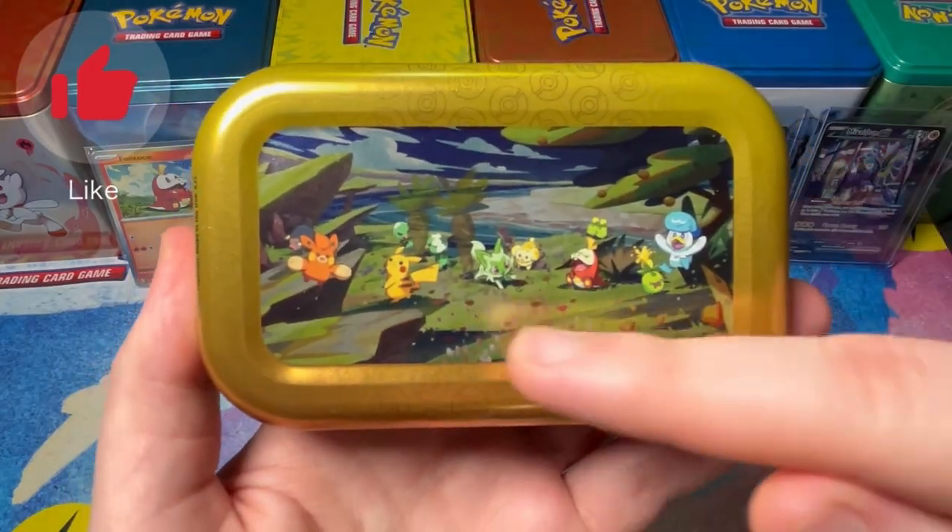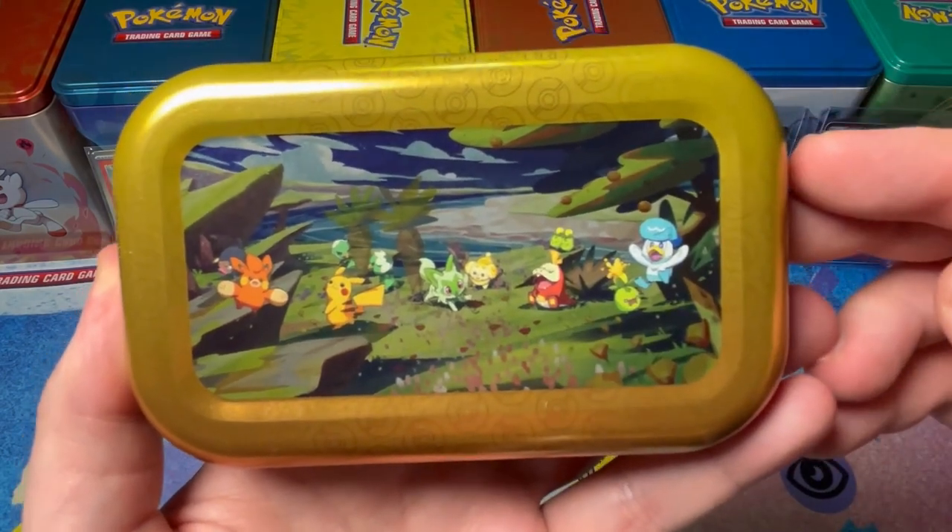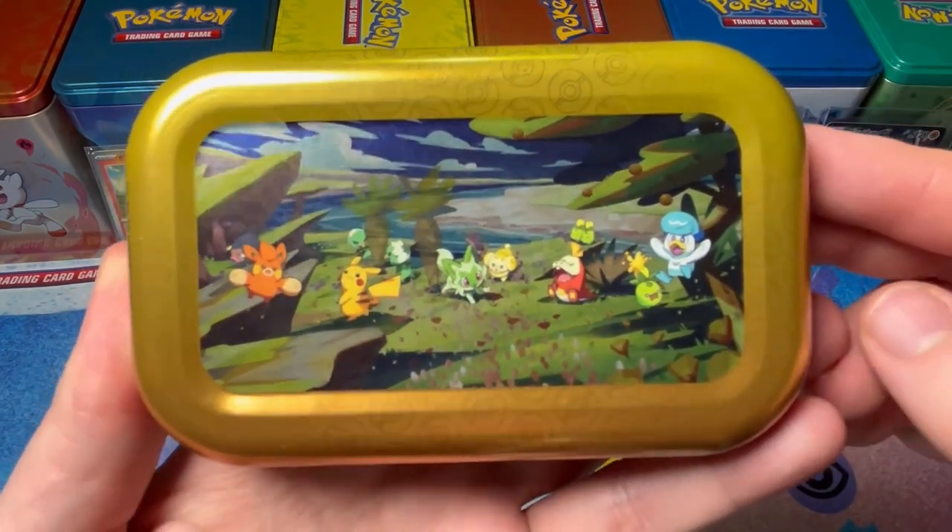Just like the Crown Zenith tins, look at the back — you've got all the characters. That's what the art card is going to look like when it's complete. How cool! Let's open Fae Coco!